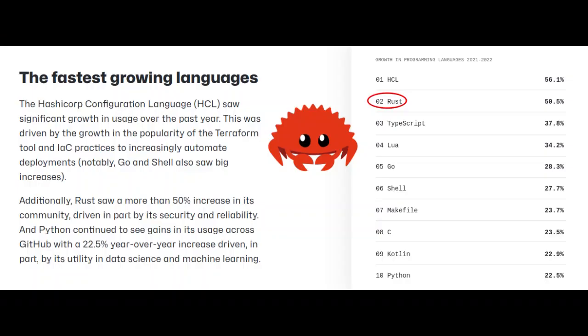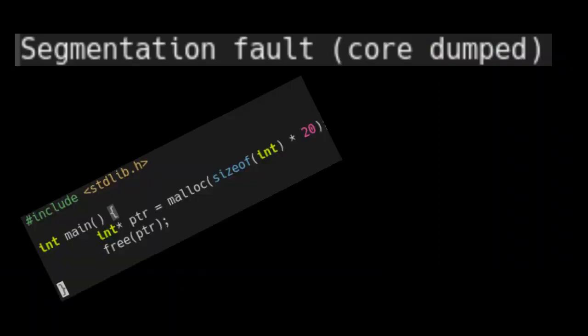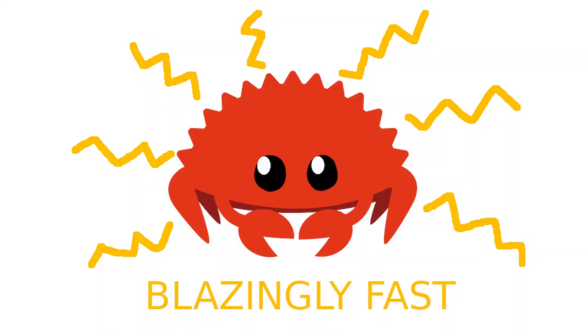Rust. It's the most loved programming language, and it's growing rapidly and spreading across the tech world as a next generation programming language, promising memory safety while still maintaining the speed of C or C++.